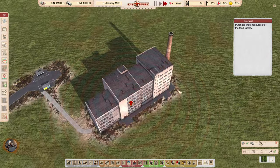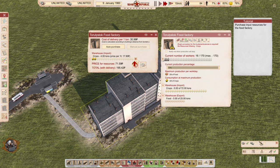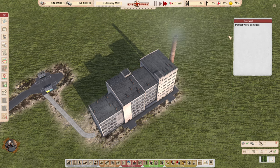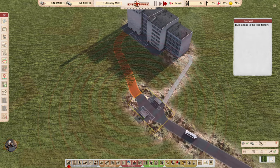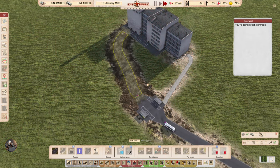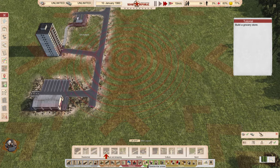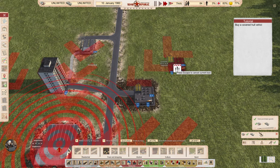Purchase input resources for the factory. I think I remember this mechanic from before — if a month's supply is less than a month's reserve, it will automatically be purchased to equal that amount. Yeah, this is from before. You're doing great, comrade. Build a road to the food factory — with pleasure. Build a grocery store — so we are going to produce food and bring it to the grocery store. Kind of makes sense, these are the essentials.